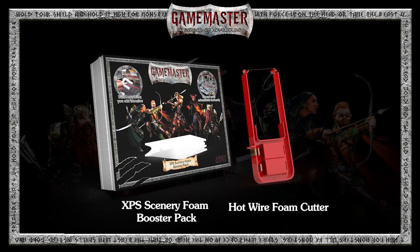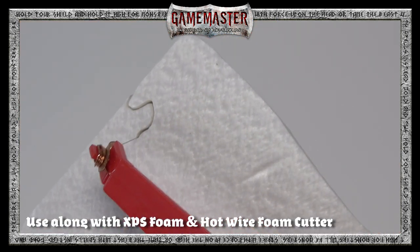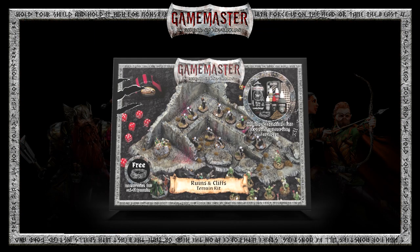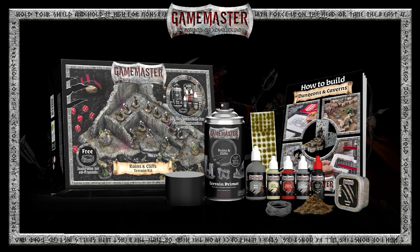Use in combination with the Game Master XPS Foam Booster Pack and Hotwire Foam Cutter to take your terrain building to the next level. Whether you're creating a new dungeon tile layout, wargaming terrain, or display board for your favorite army, the Game Master Ruins & Cliffs Terrain Kit will bring your cliff sides and tattered buildings to life.